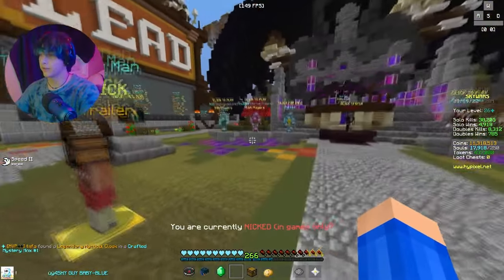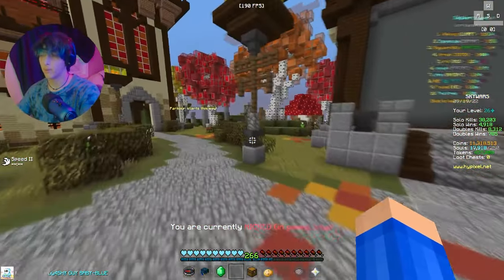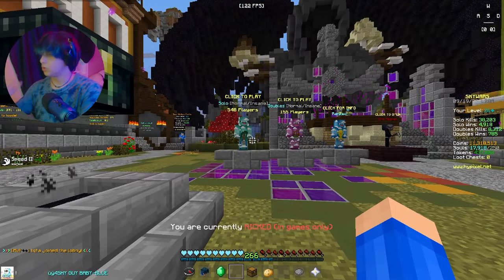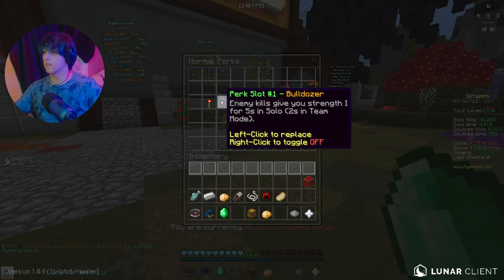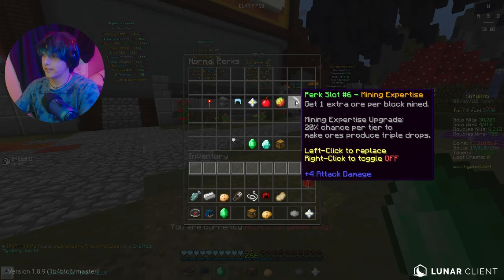That's at least for Insane Mode. If you're new, I'd recommend maybe playing Normal Mode, because that way you can mine diamonds on people, and even though it's an annoying strategy, it still works. If you just got your account and you're wanting to learn Skywars and you're doing Normal Mode, here's what I would do: go to your normal perks and make sure you have Bulldozer, Juggernaut, Savior, and Mining Expertise on.